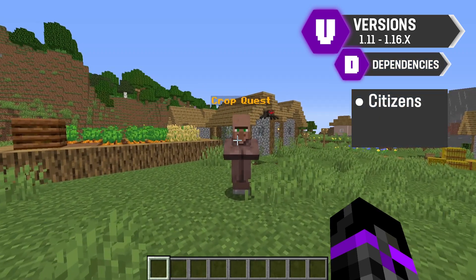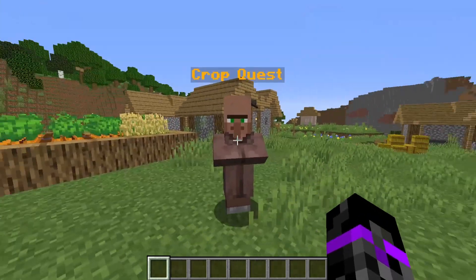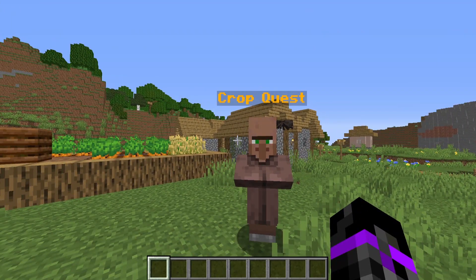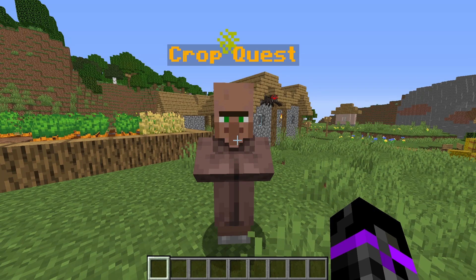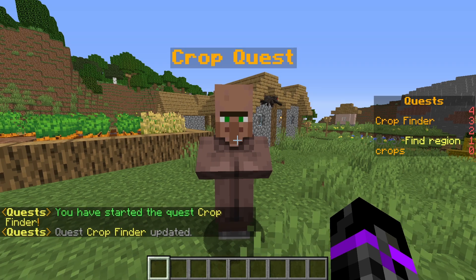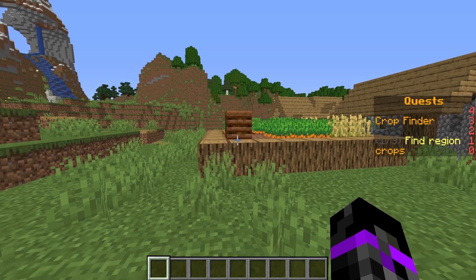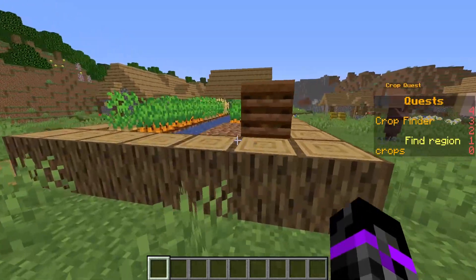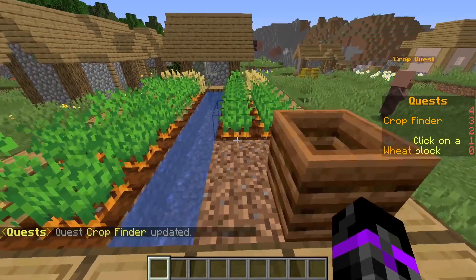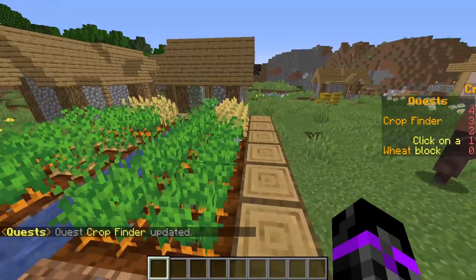Let me do a quick demonstration of how this plugin works. We have our pre-setup objective and we can click on the Crop Quest NPC. This comes with a built-in scoreboard, which I absolutely love — it keeps players on track of what they have to do. Our first objective is to find the region 'crops', and I've made this region with WorldGuard. We can enter the region and it updates.